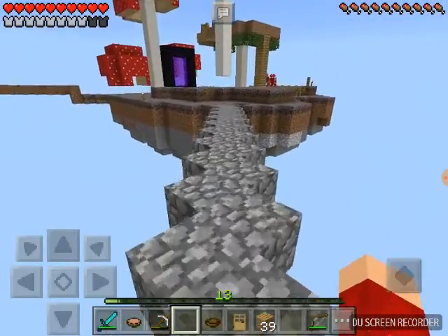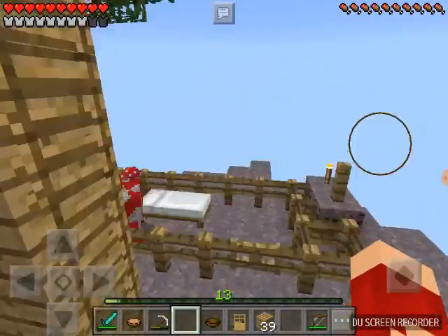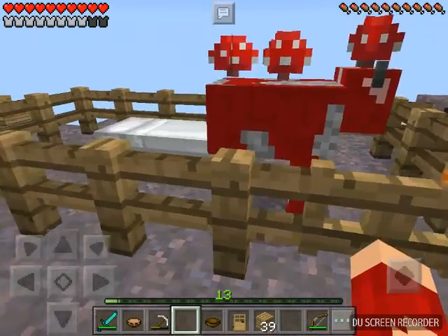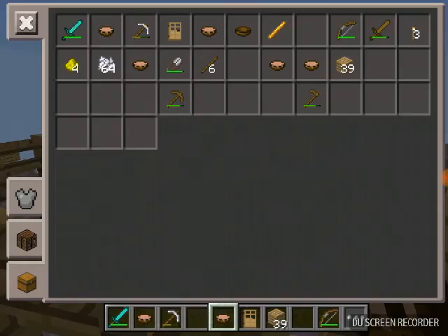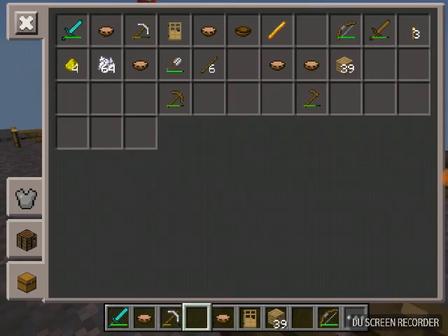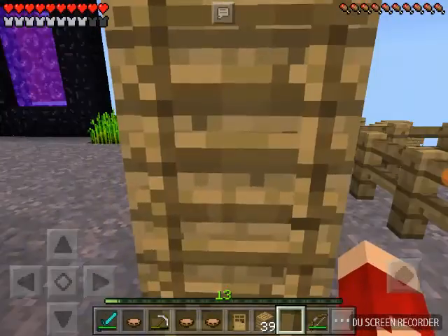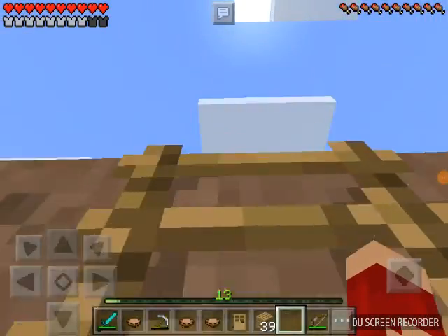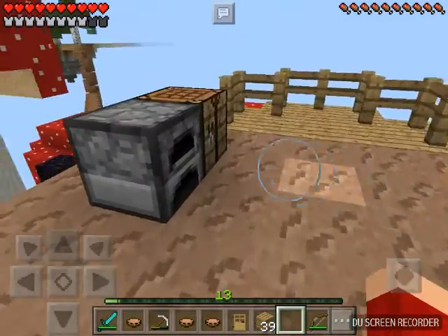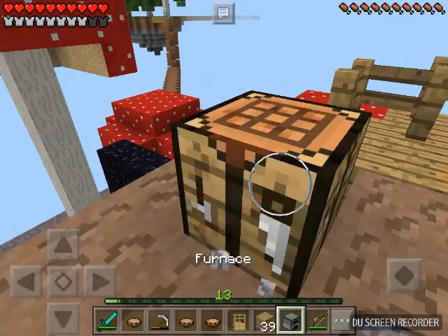Okay Em, I'm gonna get the rest of our stuff. And then I'm gonna set the time to night so we can set our spawn there. That's gonna be the Mooshroom's cage — don't worry, Mooshroom, we'll still visit you, but only when we need mushroom stew. You also have two apples. Em, get the furnace and the crafting table.